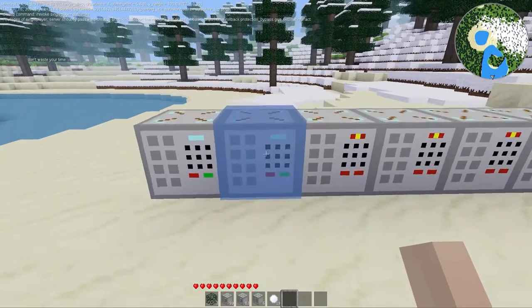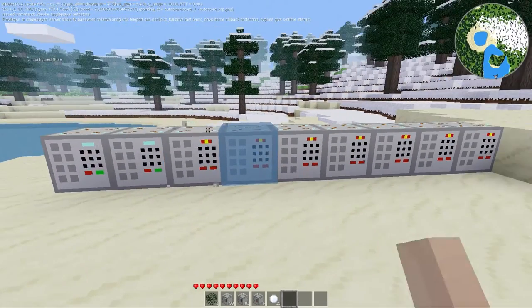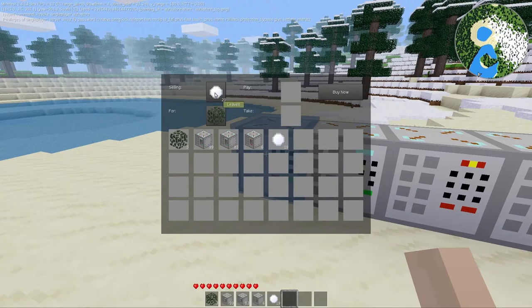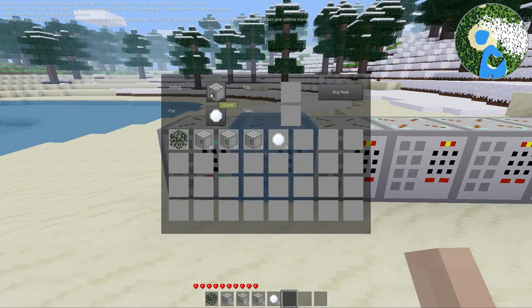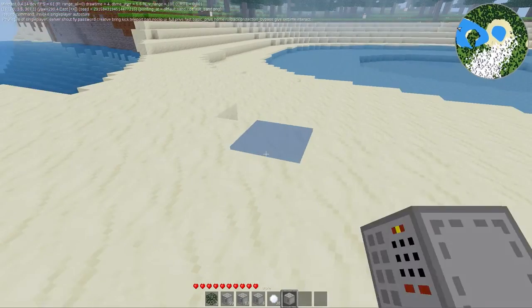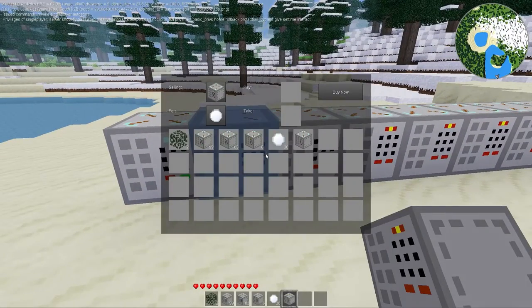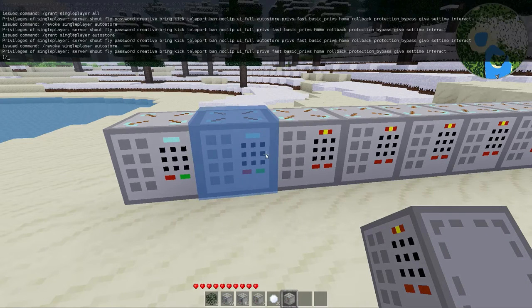So let me revoke the auto store privilege. Now I come along as a player and I see these stores. I can't dig the unconfigured ones, but I can see 'Snow Paradise' and get 20 snowballs for one leaf — why wouldn't I do that? And I can buy a machine for a snowball — why wouldn't I? So I buy it. But wait, I can't place this because I don't have the privilege — so I wasted my time.